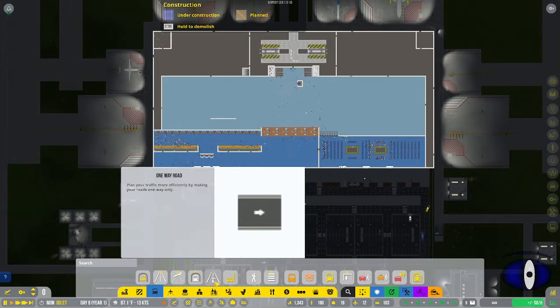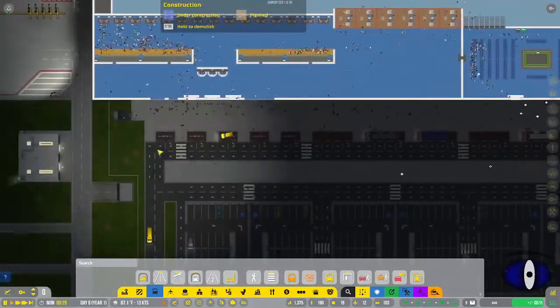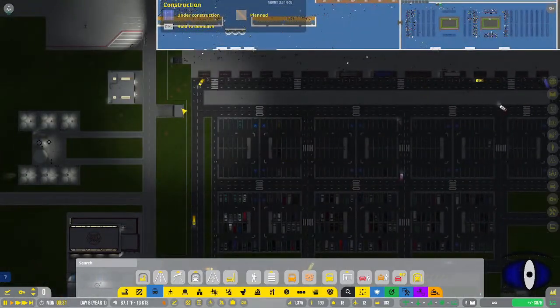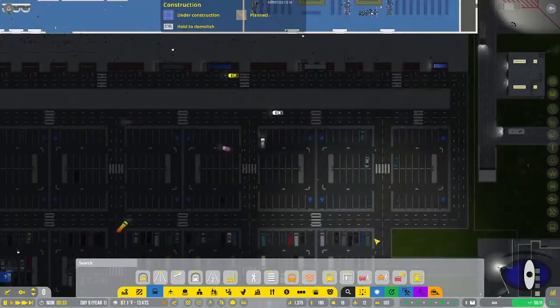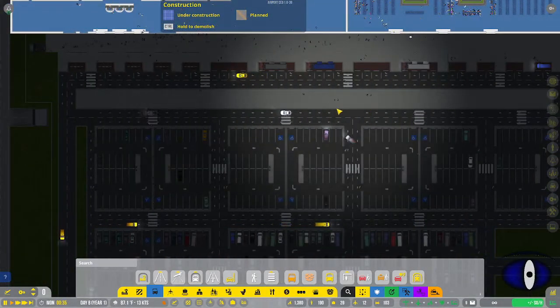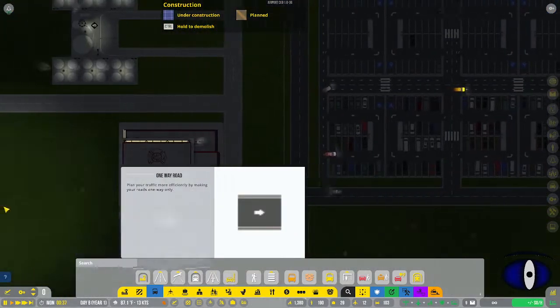We also have one-way roads, which you can put on either service or public roads. I have some right here so that passengers coming in have to go around in a specific way through the bus stop area just to keep things nice and organized.